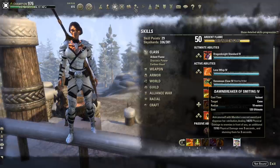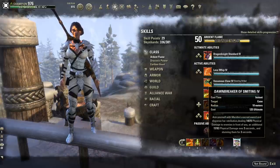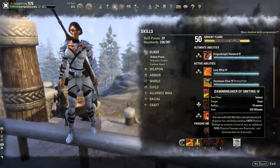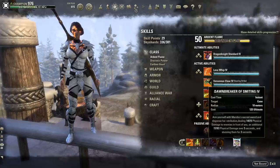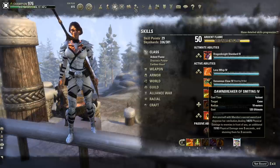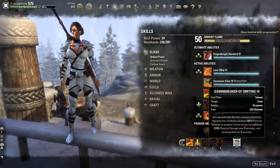We're running Dawn Breaker of Smiting. I know Leap was changed this patch to be usable while rooted and undodgeable, but I still prefer Dawn Breaker of Smiting. The DoT it applies more than doubles its initial damage and it applies to multiple targets — it's something I've grown comfortable with and I think the overall damage is better in outnumbered situations than Leap. I know a lot of DKs run Leap very successfully and that's their play style, but my preference is Dawn Breaker of Smiting.